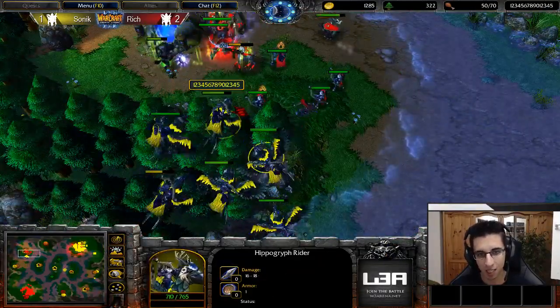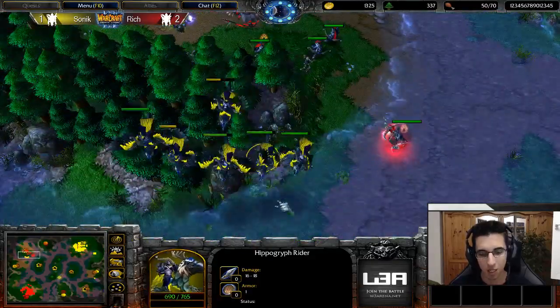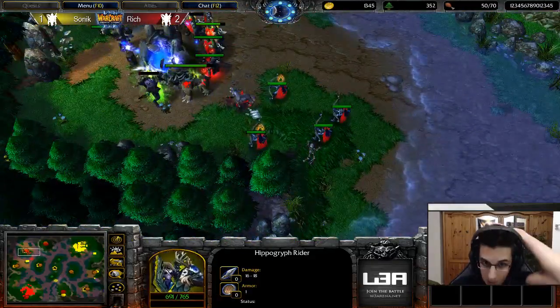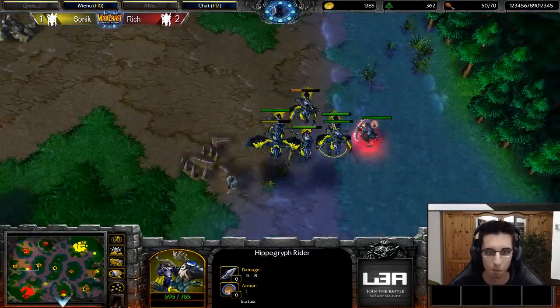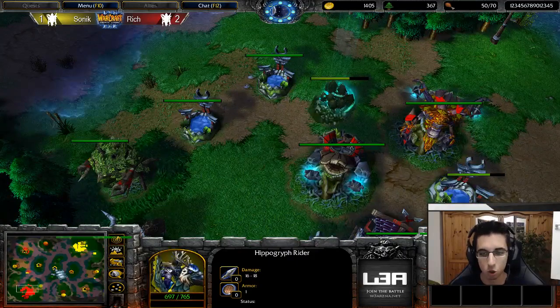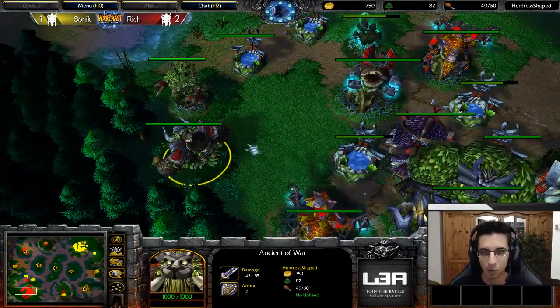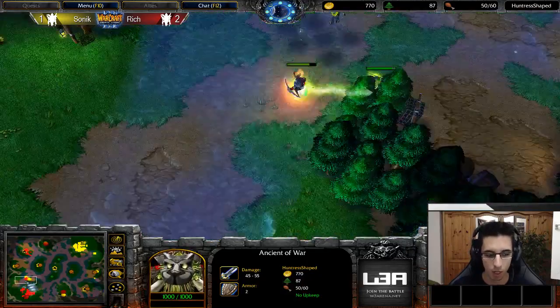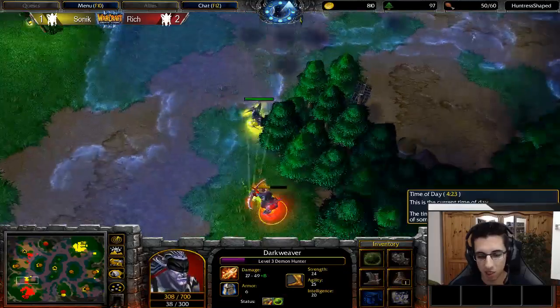Look at those archers — they don't take so much damage at all. But the attack speed of the Hippogryph Riders is crazy — the damage value is not that big but the attack speed is insane. Sonic just picked off one archer and one dryad — that's another five supply gone. He also picked off a lot of wisps, cancelled the shop and Angel of War over and over. Rich actually created some space to build, but then he lost all of them — it hurts so much.